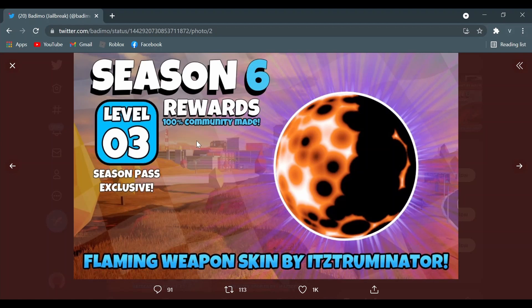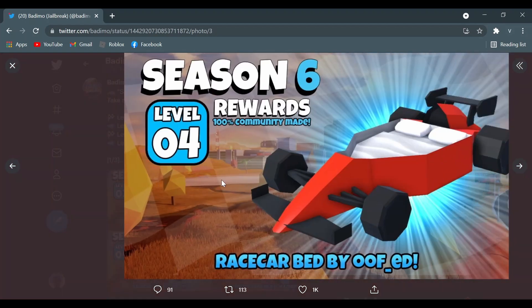Then we go to the Season Pass exclusive flaming weapon skin. I'll call this skin a 'pile of boiling Sun' — you know, when the Sun is being created and it has that black spot forming in it. I'll just say it's the Rising Sun of Jailbreak. Very, very nice.